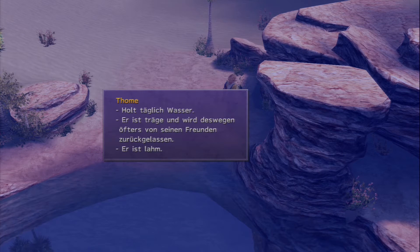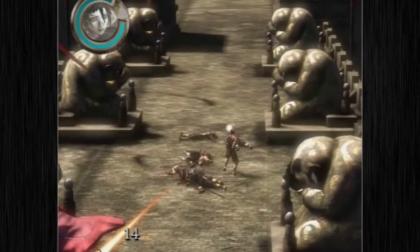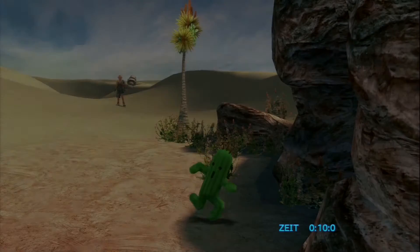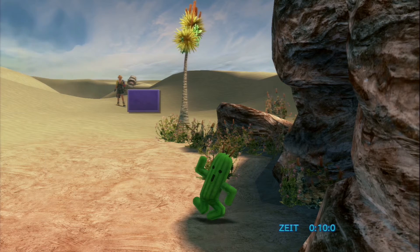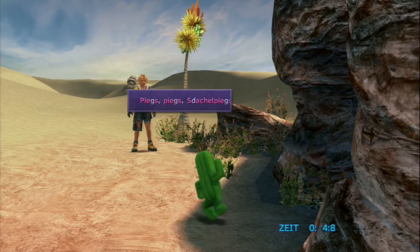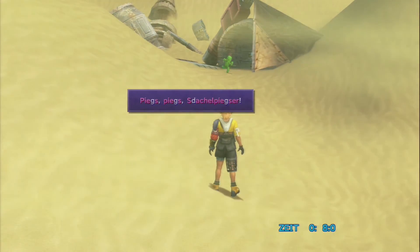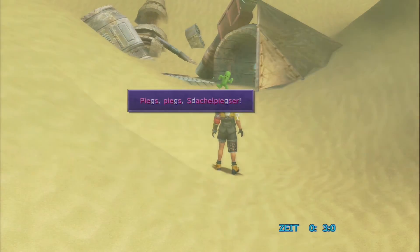Da ist er schon der erste, an der Oase. Dem rammen wir jetzt ein Schwert in den Arsch. Leider können wir das nicht machen. Stattdessen müssen wir, bevor wir dem grünen Kollegen die Stacheln von der Birne prügeln, erst noch eine Runde mit ihm spielen. Das Spiel ist ziemlich simpel: Man muss es schaffen, in der gegebenen Zeit zum Kaktor zu laufen. Problem dabei: Sobald sich der Hampelmann zu einem umdreht und sieht, dass man sich bewegt, haut der Assi ab. Das heißt, immer wenn der sich umdreht, muss man schlagartig stehen bleiben und warten, bis der wieder wegguckt.